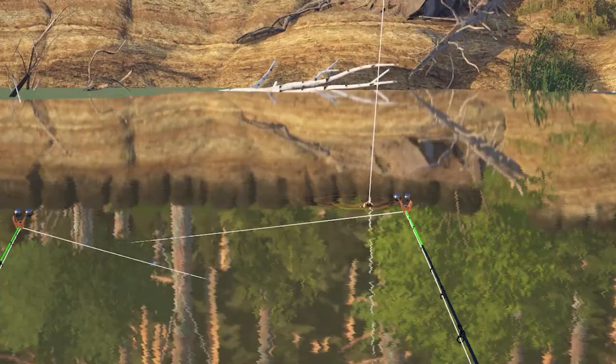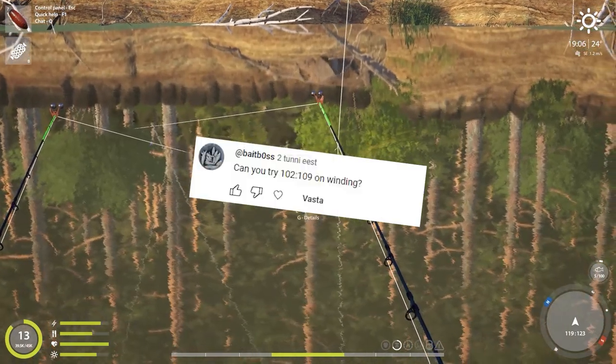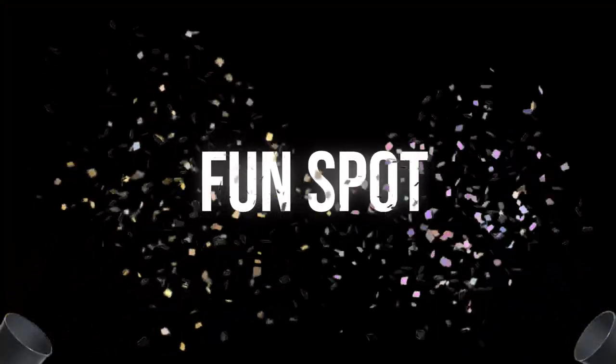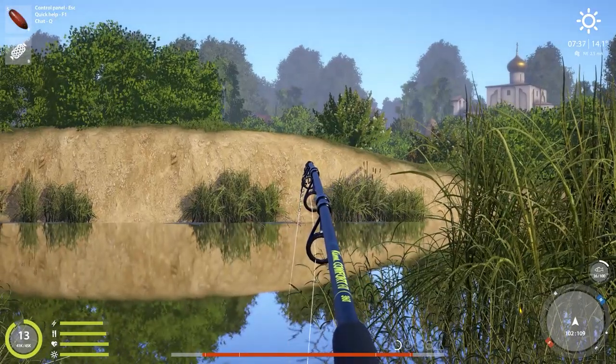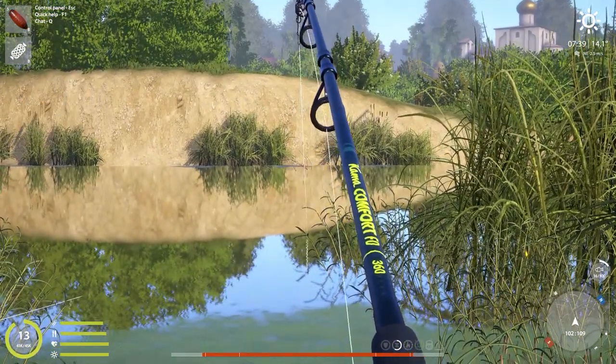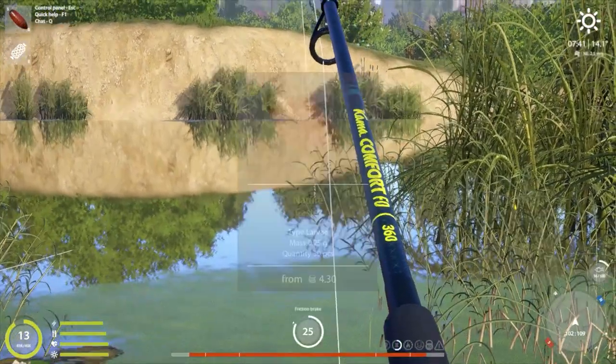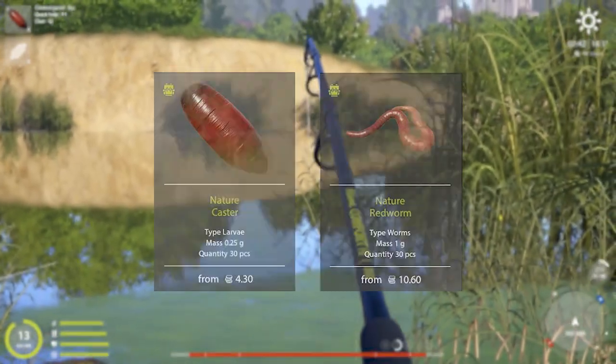Before we start trophy hunting, this is the fun spot segment of the video where I try out random spots on different water bodies. The fun spot in this video is at 102, 109 on winding rivulet. Here I'm trying to catch anything with my feeder rod. The clip size is 15 to 19, the bait is casters and redworm, and hook size 20.